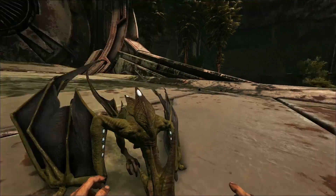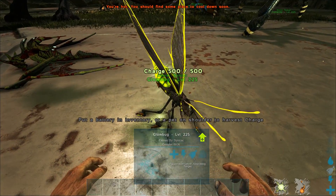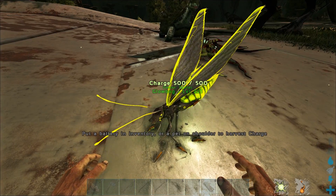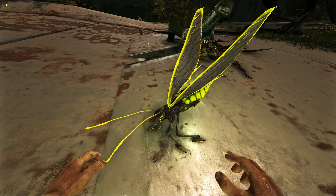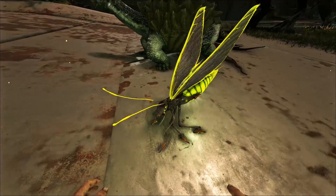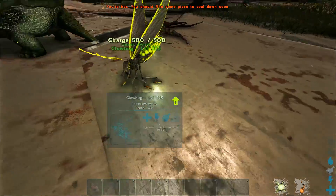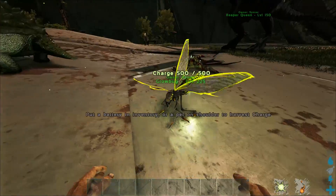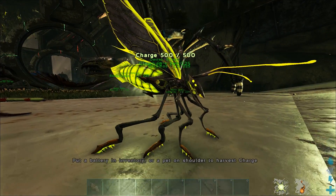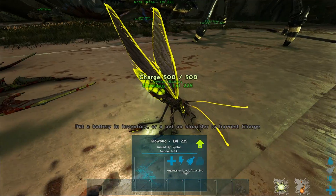This is a creature you're not supposed to be able to tame, but I just force-tamed it — the Glow Bug. You can essentially harvest charge off these dudes, similar to having jug bugs or oil bug creatures. They just fly around, and you can harvest charge off of them. I force-tamed one just to show you guys — really cool looking. You can't even go to its inventory or anything.